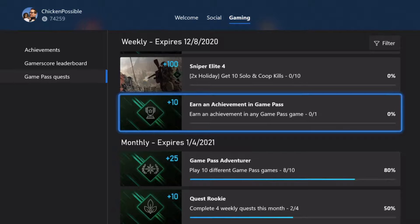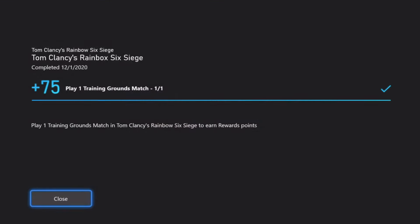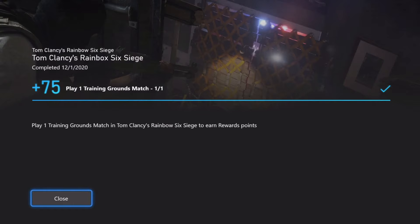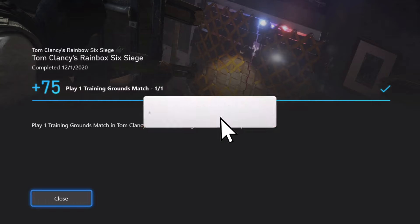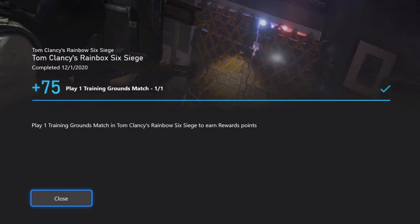That's going to do it for Rainbow Six. We've got quest guides coming out for Final Fantasy XV, PUBG, and all the other monthly and weekly quests that are available here in Game Pass, so check out the channel for the rest of those. Thanks for watching, guys. If you found that video helpful, please be sure to click the subscribe button on YouTube and hit that bell for notifications. You can also find links in the description for other social media links. Stay tuned for more Microsoft Rewards and achievement guides, and I'll see you in the next one.